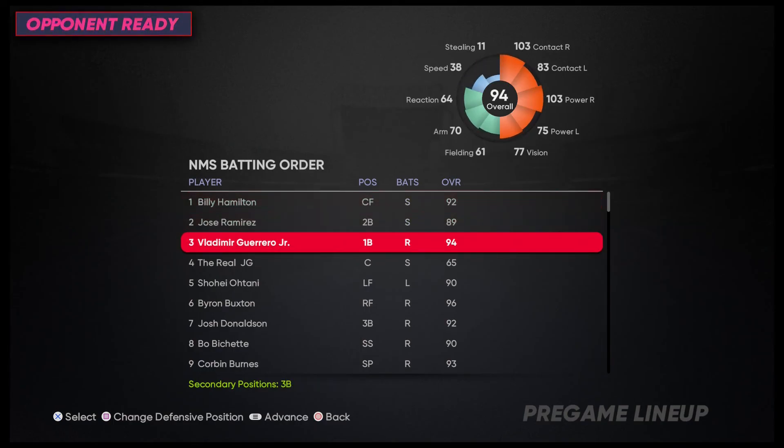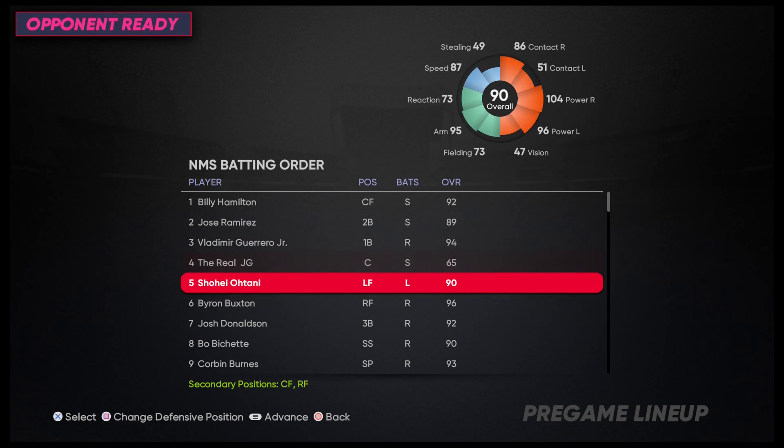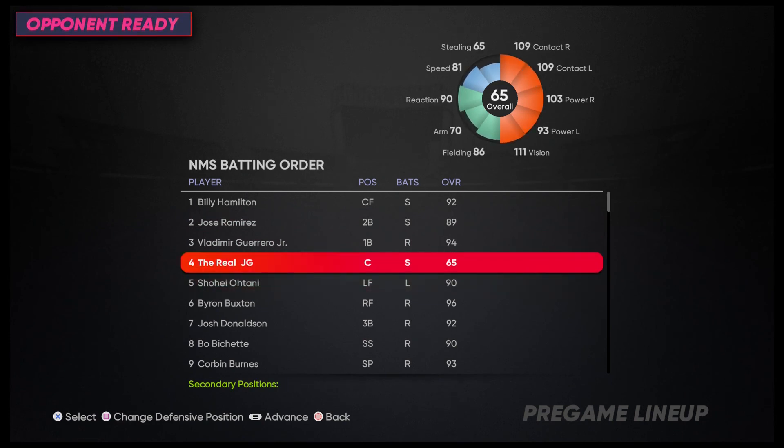Once you're done grinding and apply all the equipment and archetype upgrades, you'll see the stats: 109 contact on both sides, 93 power, 111 vision, 86 fielding, 70 arm — which can improve through equipment — 81 speed, and 65 ceiling. You'll get an amazing card. My guy plays catcher but you can put him at any position, even pitch if you really want. Look at those stats for a 65 overall — that's got to be one of the best 65 overalls ever seen.